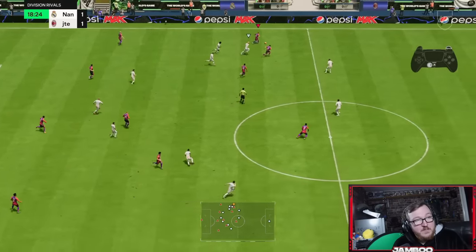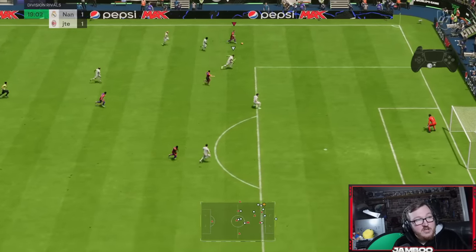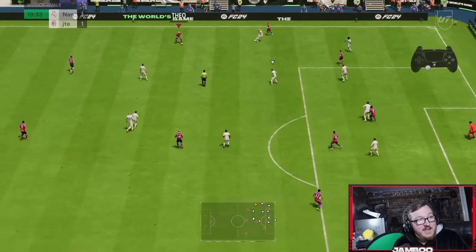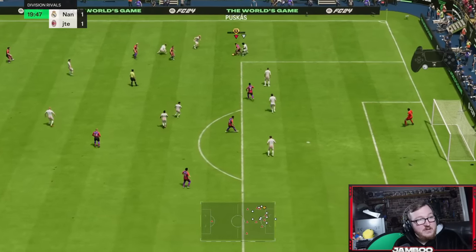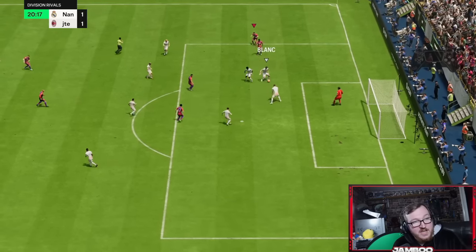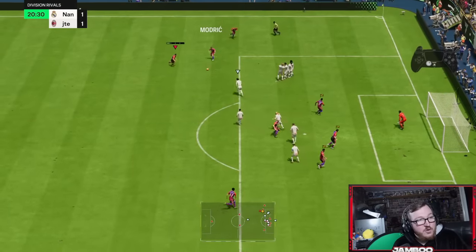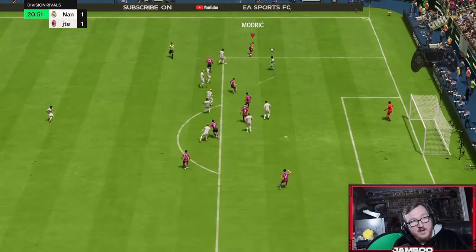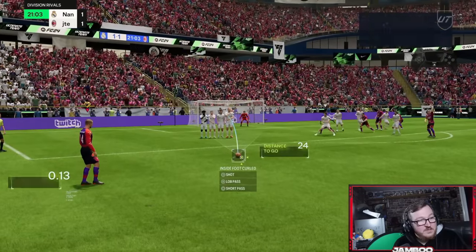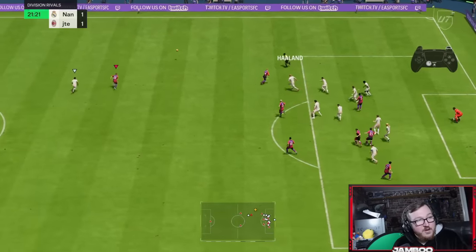We get the ball with Modric, looking for an inside pass, we bait the player lock to give us a few extra yards — he fell for it. Driven pass to the edge, another driven pass, R1 dribbling with Ousmane Dembele, and we'll take our free kick. We take it short, play it straight back to Modric, take another free kick — this time we're going to go for goal.